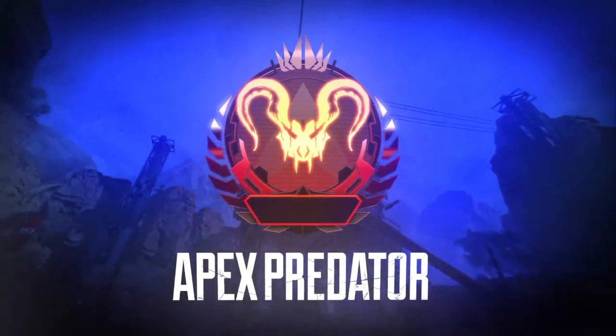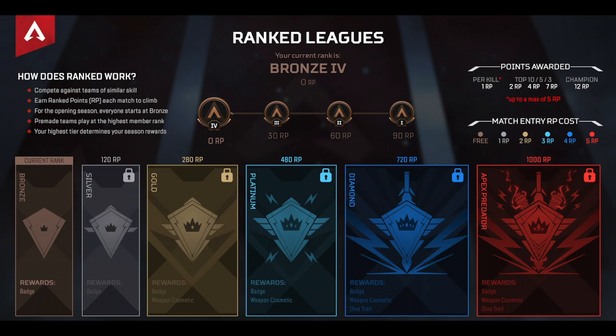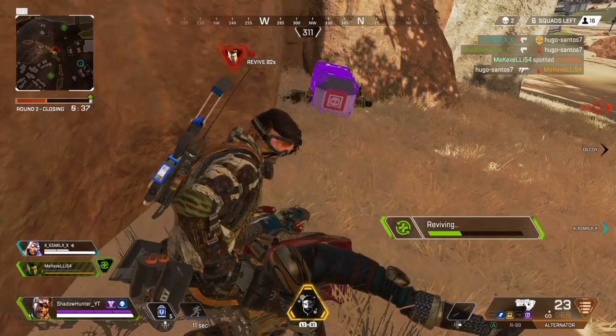You rank up by earning ranked points and the scoring is pretty simple. Each kill earns you one rank point, with a maximum of five per match. Top 10 placement gets you two rank points, top five gets you four rank points, top three placement nets you seven rank points, and a win gives you 12 rank points.